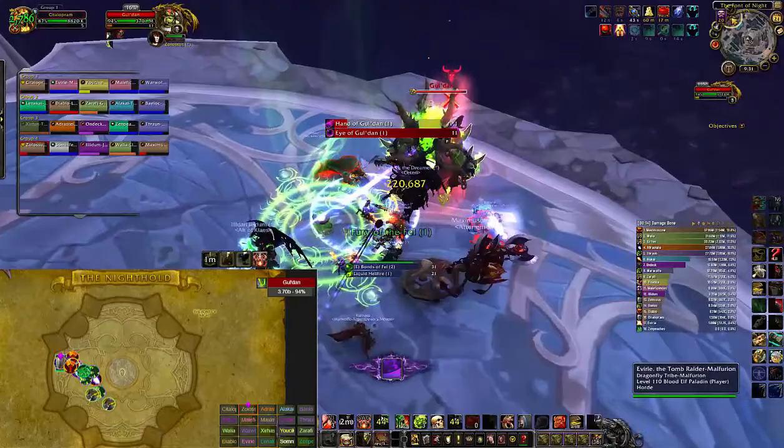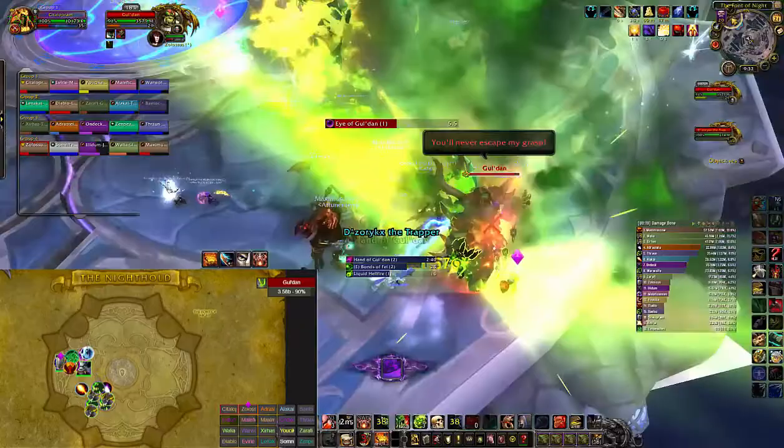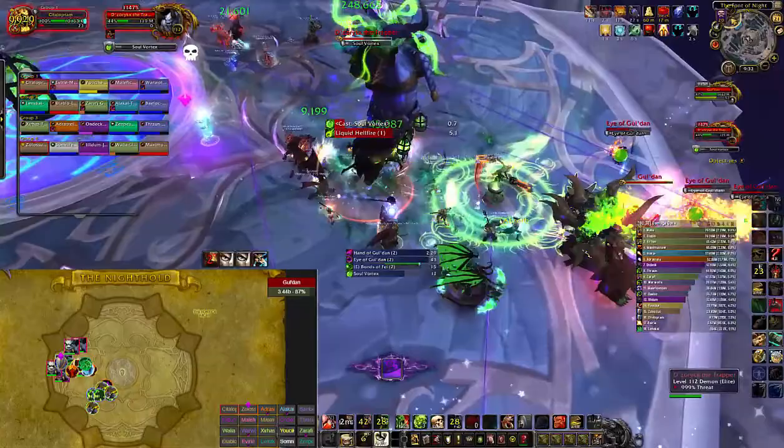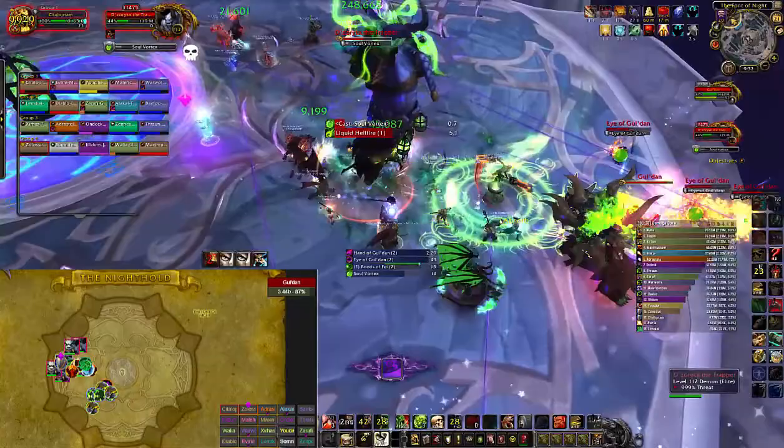The healers stay stacked in melee because the hand of Gul'dan that spawns there — which controls the add spawn — targets a healer. So healers want to stay in melee range this entire fight. All the DPS use their extra action button to burn this add down, and then immediately while killing the add, we're also killing the eye of Gul'dan. Then there's going to be empowered fel bonds right here.